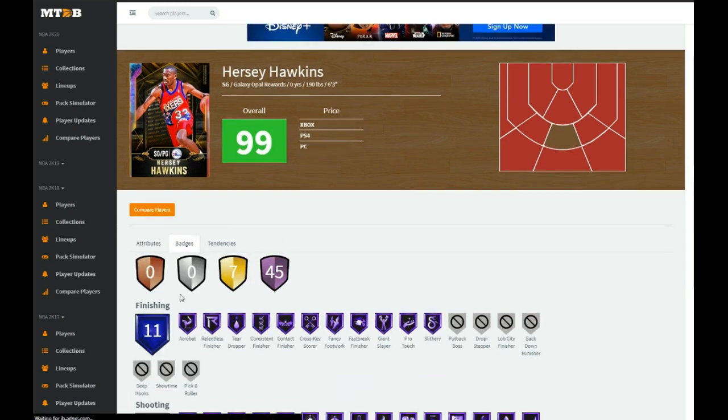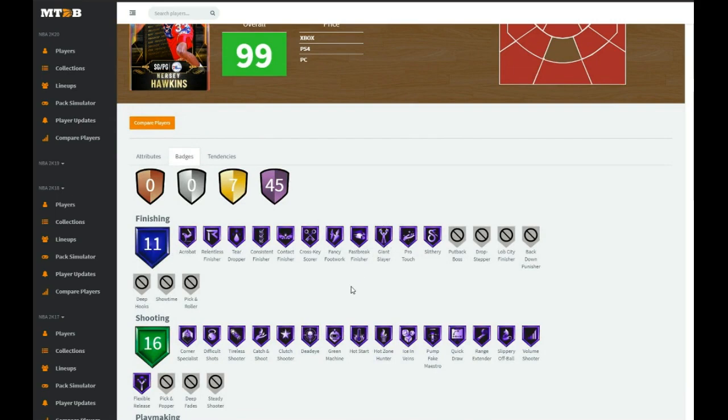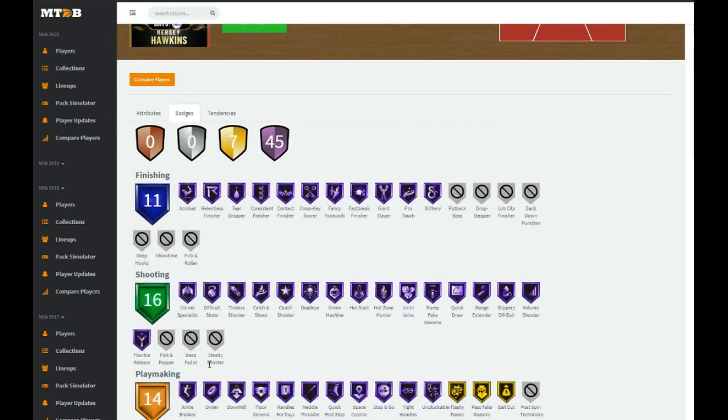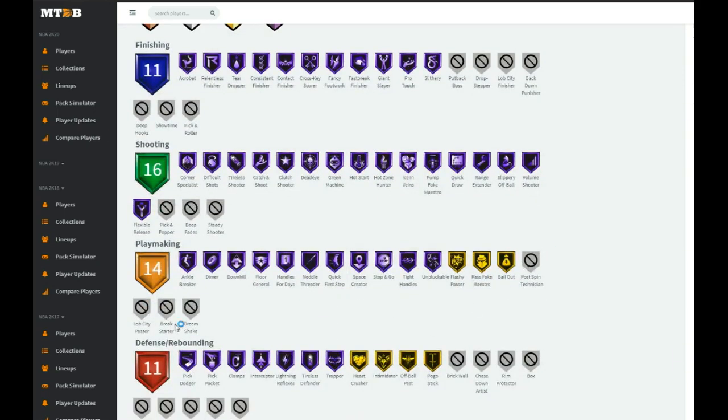For finishing he has: cheer dropper, consistent finisher, contact finisher, cross-key scorer, fancy footwork, fast break finisher, giant slayer, pro touch. He's missing put-back boss, drop stepper, off-ball city finisher, back down punisher, deep hook, showtime, pick and roller. For shooting he's missing pick and popper and deep fades, but he has Hall of Fame catch and shoot.